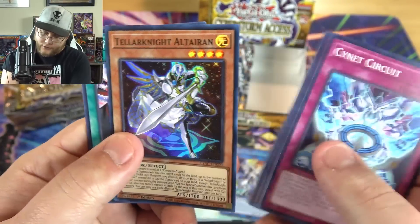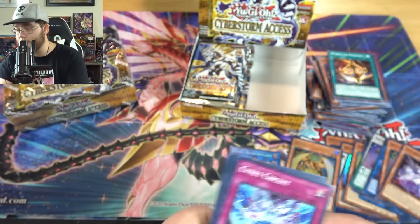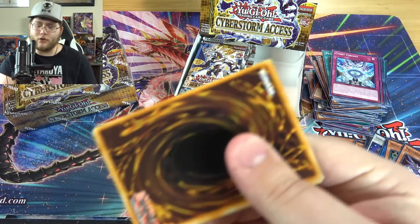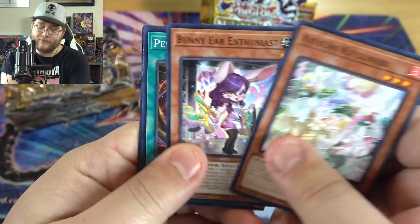And we have a Teller Knight Ultran — Ultran, I think is how you say it? Kind of a weird name. I am very tempted to build those too, just because I think I have everything besides the new cards. I just kept them because of Teller Knights — that was a fun deck back in the day.